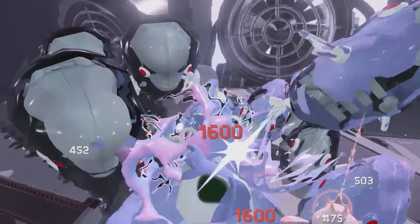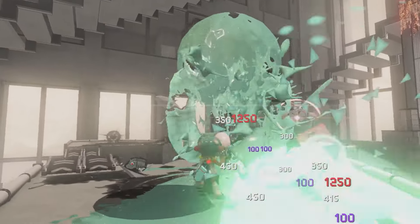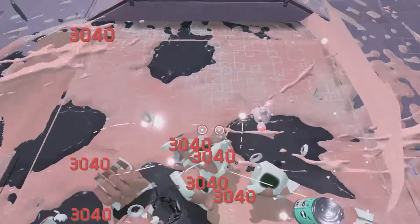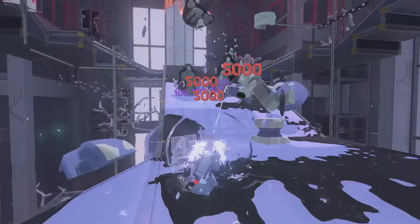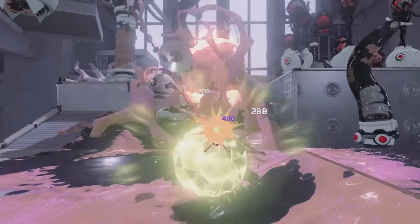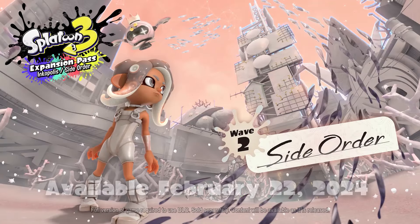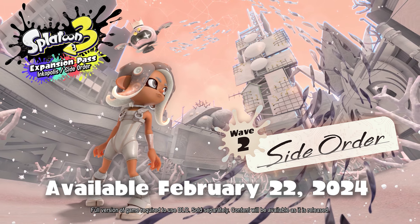In this colorless world and the Spire of Order, you must contend with many trials and terrors. And at journey's end, what awaits you at the top? Side Order — Wave 2 of the Splatoon 3 Expansion Pass paid DLC for the Splatoon 3 game — launches on Nintendo Switch February 22nd.